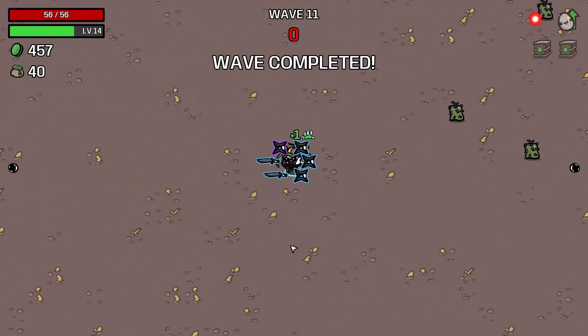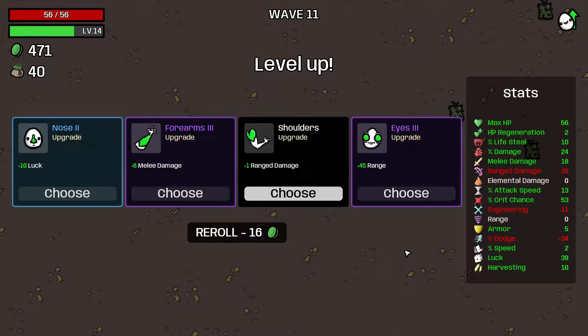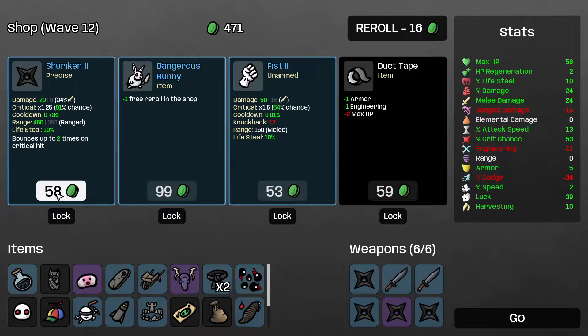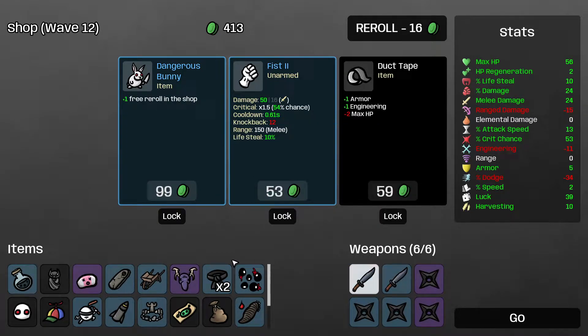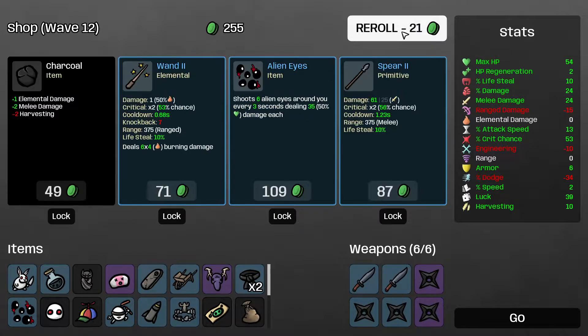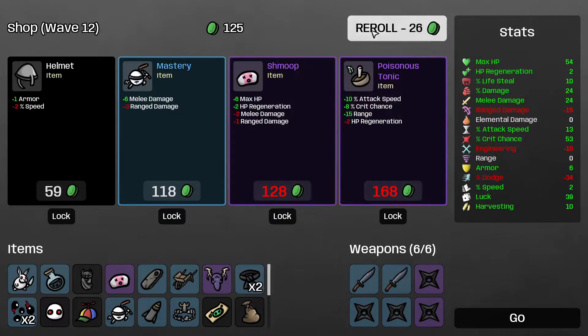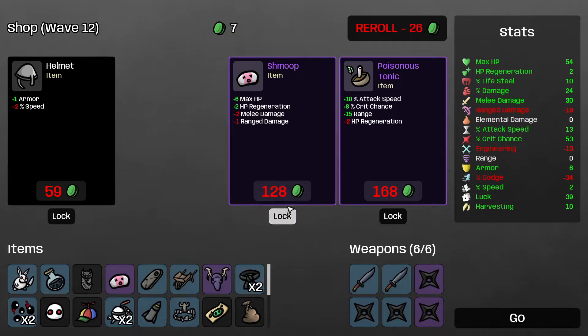Shady potion — I'll take it. 20 luck is very nice. Mutation's not good for me. I'll take the 6 melee damage — pretty good. I'll pick up the shuriken. Dangerous bunny — yeah, probably worth it. Duct tape — I'll take it, a little bit of armor is nice. I'll take the mastery, and I'll also take the shmoop — I'm throwing away 2 melee damage but it's fine. I'll take the poisonous tonic for sure.